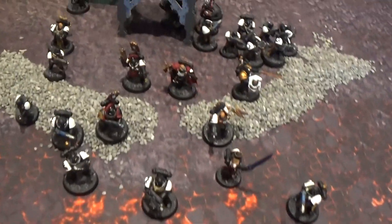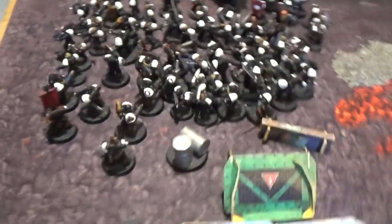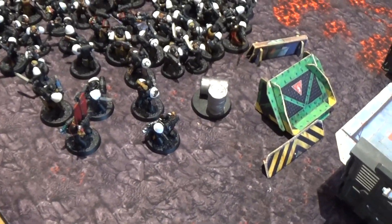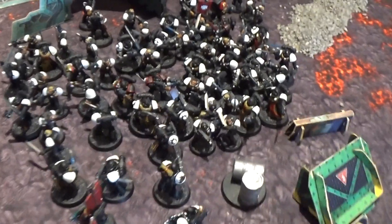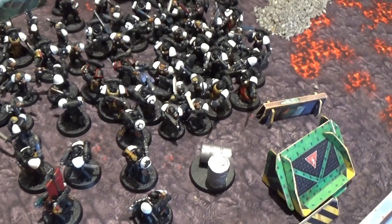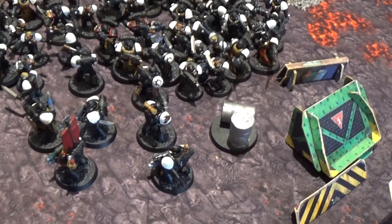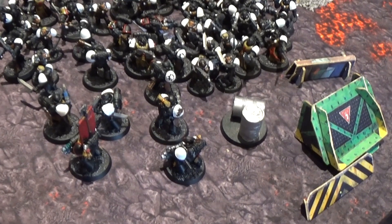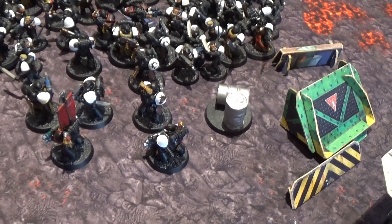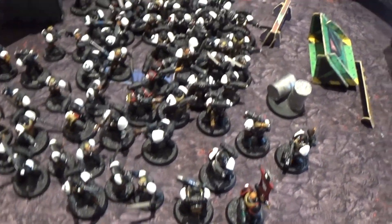Fifteen scouts are long gone as your go-to cheap troop filler. People have been abusing scouts in a Loyal 32 style, taking them because they're good in ITC for hiding in magic boxes and deploying forward. But your marines are so powerful now that you're wasting the doctrines if you're not taking loads of them. As you advance you'll lose some marines, but instead of deep striking terminators to grab a flank objective, deep strike them to plug holes in your lines. Those tactical marines get backed up by guys with storm bolters rapid firing, with power fists ready to charge next turn.